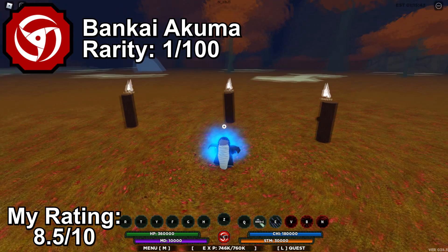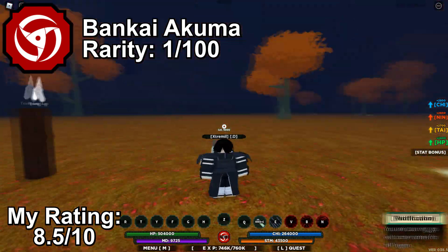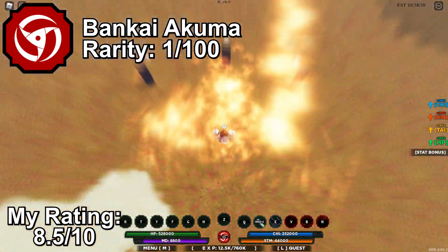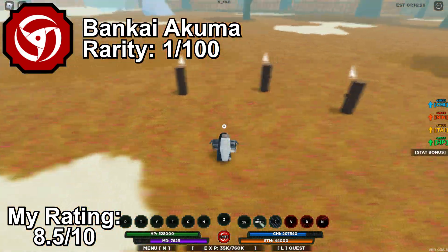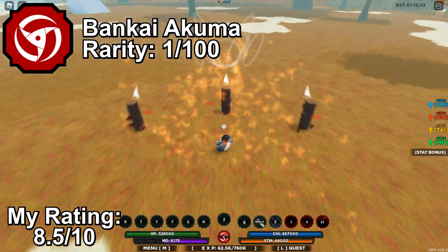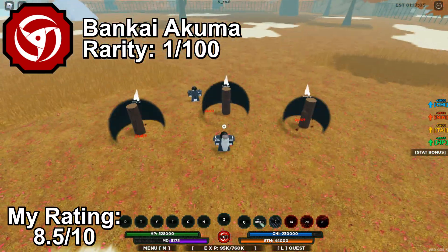Bunkai Akuma is one of the 5 Akuma bloodlines in Shindo Life. It is an eye bloodline with a rarity of 1 in 100. Bunkai Akuma's moveset revolves around damage, stuns, and dodging, making it ideal for PvP. Bunkai Akuma, like any other Akuma, has Susanoo modes as well. It's a really good bloodline and one of the most used bloodlines for PvP. I really like this bloodline and recommend using it.